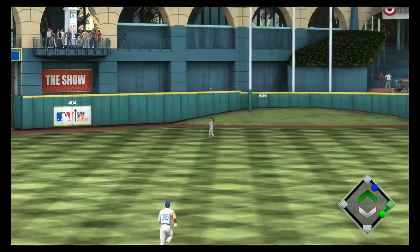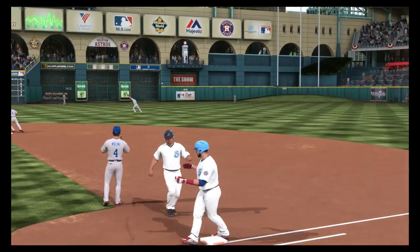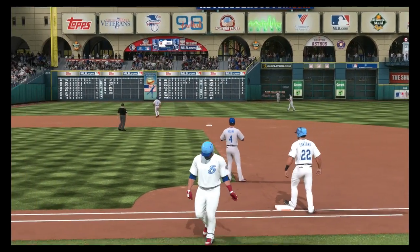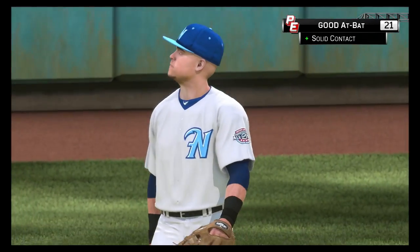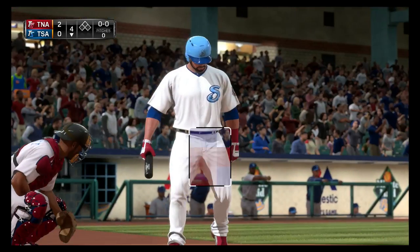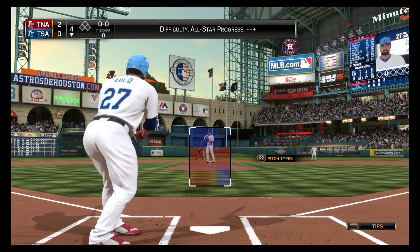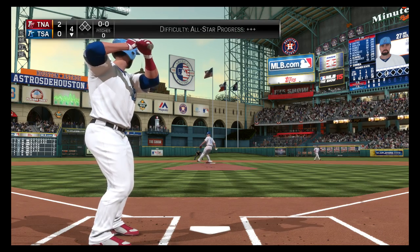As you can see, the first at-bat here of the All-Star game is lined to deep center, and their center fielder gets under that — so that is going to be a line out, keeping the runner on first base. Not a bad out for us. We get double the points since it's the All-Star game, so 21 points total. I probably should have waited and got a higher pitch count to get more attribute points, but whatever — I saw a pitch I liked and went after it.